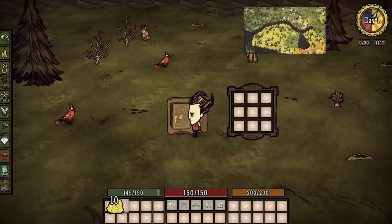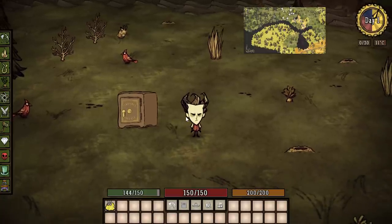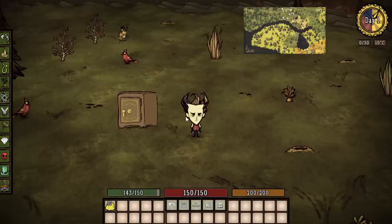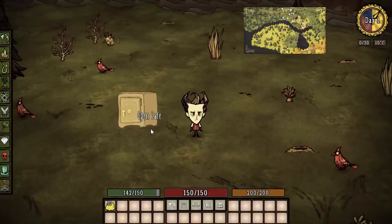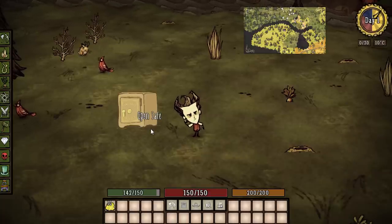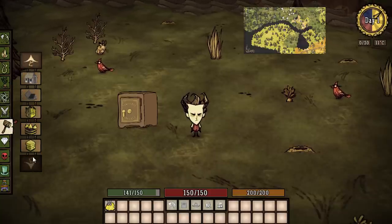We're going to take our gold so nobody steals it. This is a really interesting mechanic — if you want to start a new game but don't want to start completely from scratch, you can load up the safe with tools, meat, logs, and stone, then start a new game. That way you can always carry progress forward instead of facing day 500 where hounds come every three days.